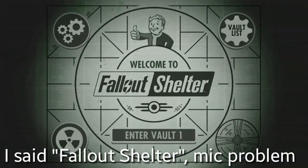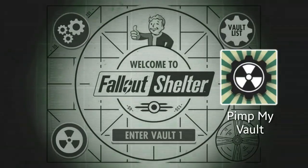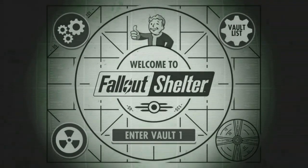Fallout Shelter is easily one of the most downloaded apps on the Play Store, reaching over 10 million downloads. For a short period of time there was an app called 'Pimp My Vault' designed to help hack Fallout Shelter. It was taken off the Play Store in early development but continued to develop off of it, so I'll show you how to download this app and hack Fallout Shelter. Go ahead and make your own vault.